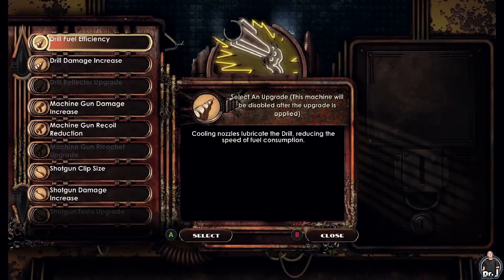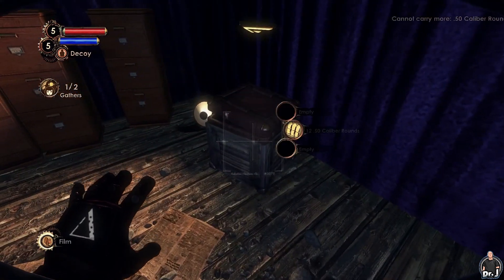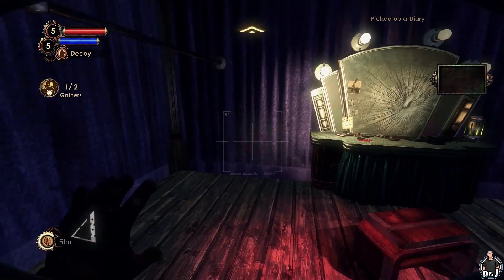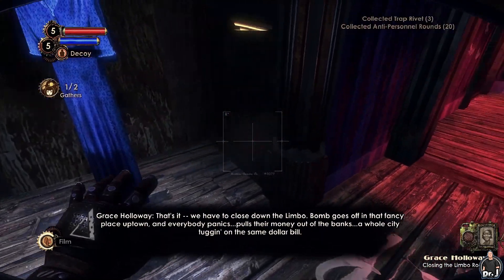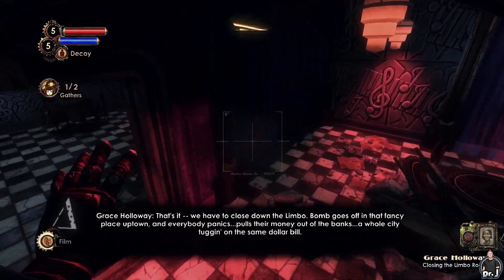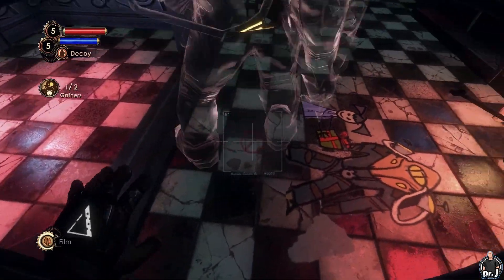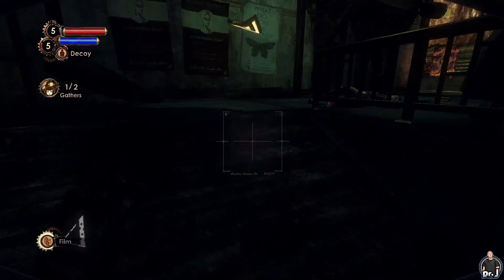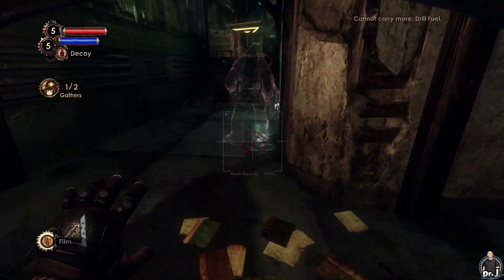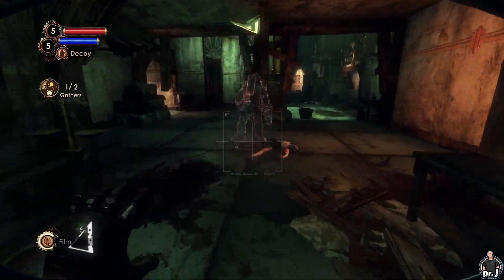There's an upgrade station in the back room. I am using the machine gun quite often, so it makes sense to upgrade it now - there's nothing else particularly useful anyway. One more room left, and of course there's an audio diary as well. At some point Eleanor was with Grace, and it seems like Grace was quite fond of Eleanor. I wonder if we'll be able to convince her we're not the bad guys here. I guess the only thing left to do here is go upstairs again.